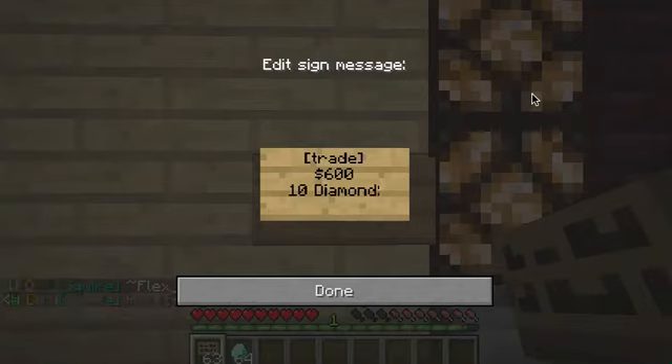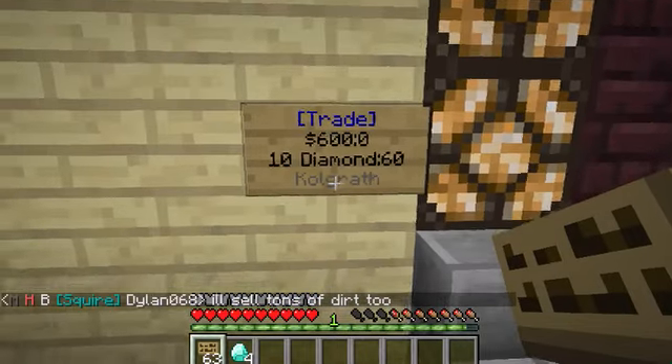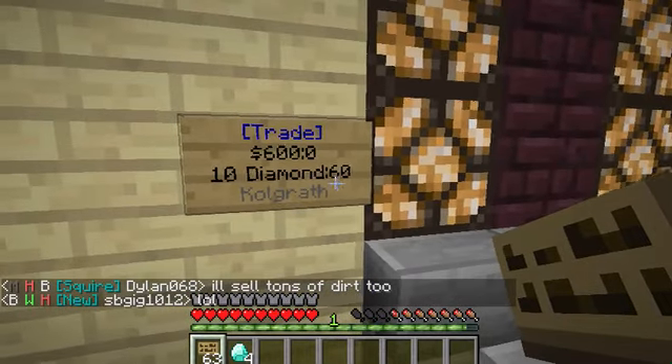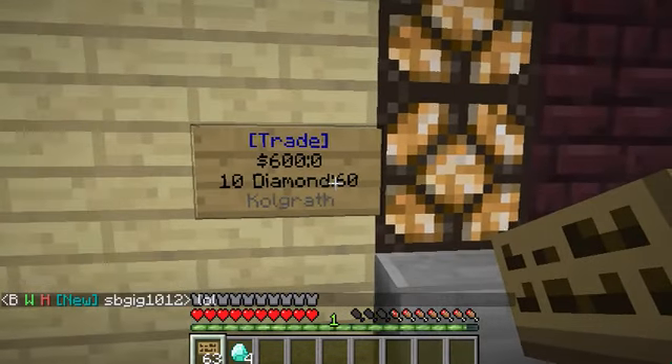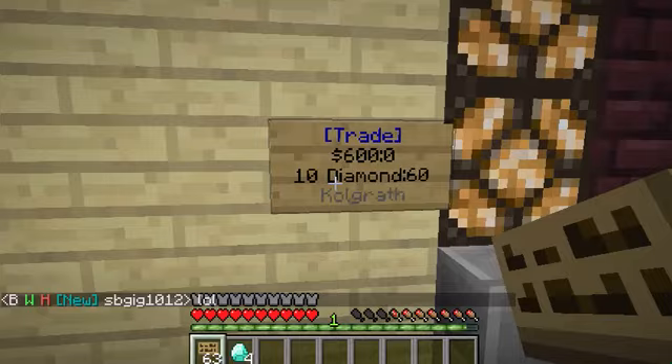And then a colon. Then it wants to know how many you're selling total. In this case I want to sell 60 — it has to be multiples of 10 to work. If you put 64 and click done, it changed it automatically from 64 to 60. So that's the new feature — it has to be a multiple of 10.